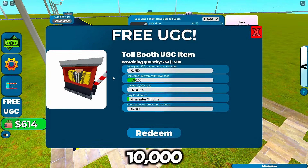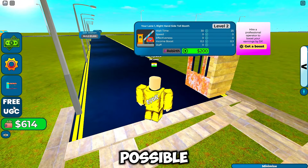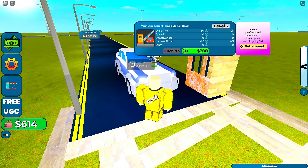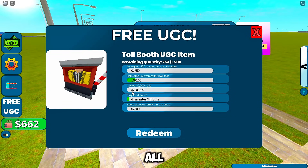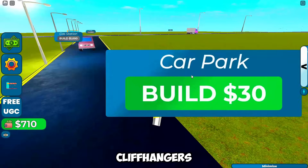Mission 3: collect 10,000 tolls. Go back to your toll and charge away — upgrade your toll to make it as efficient as possible. It's like running your own toll booth empire. For mission 4, all you need to do is play for 4 hours. Yes, you heard that right — 4 hours. It's like binge-watching your favorite series, but with more tolls and fewer cliffhangers.